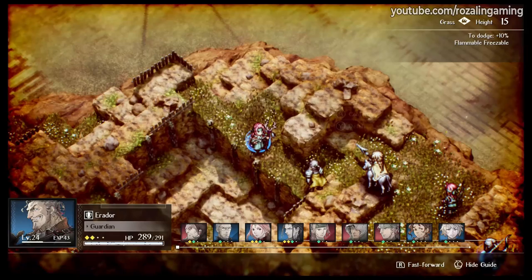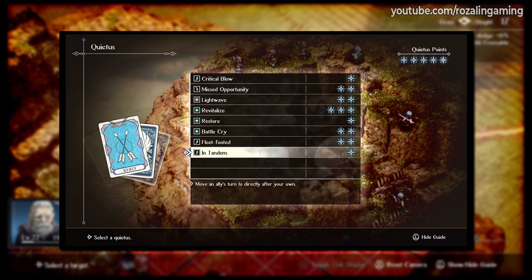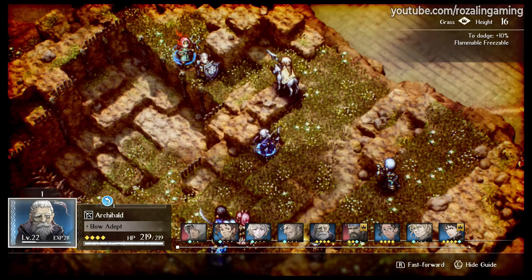First is In Tandem. This is a Quietus that costs 1 Quietus point to use and guarantees that a selected ally unit will act next in battle. Next is Fleet Footed. This one costs 2 Quietus points to use and increases the movement of all allies on their following action by 2. Finally, there is Battle Cry, which costs 2 Quietus points to use and instantly gives 3 TP to a single ally. All Quietus abilities are worth picking up, but these three are the ones I'd recommend grabbing as soon as you can.